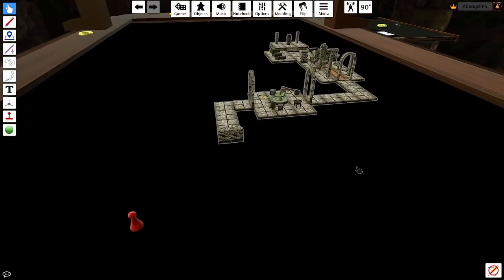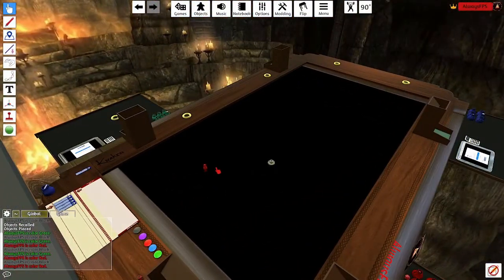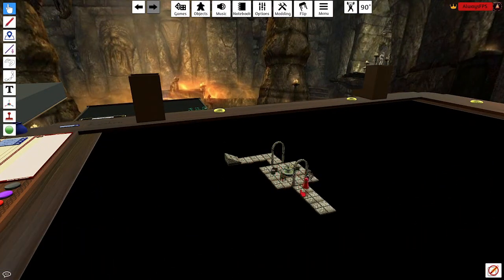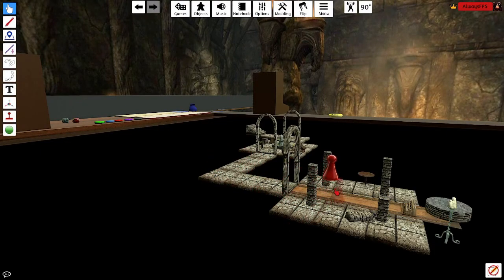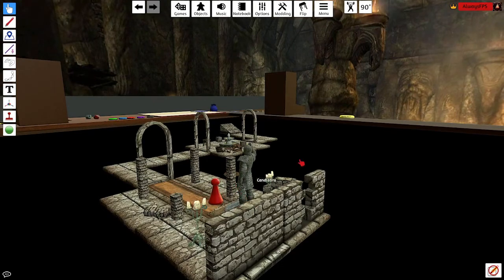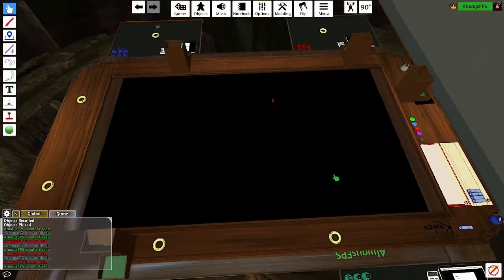Now if I go to the red player and move this chip, as he's moving it's revealing everything. I don't normally let my players move their piece — I like to move it so they don't accidentally see something I don't want them to see. But that's all you've got to do. If we switch to green, green can't see anything.